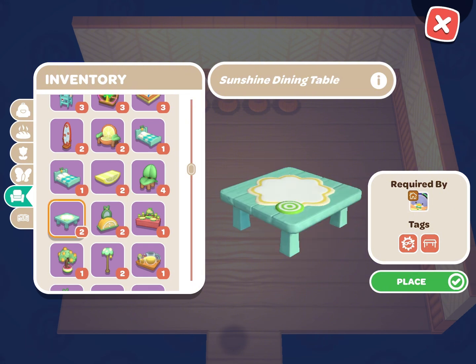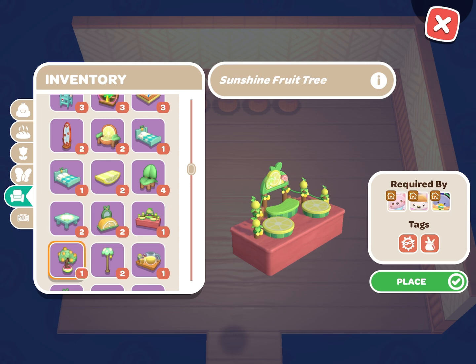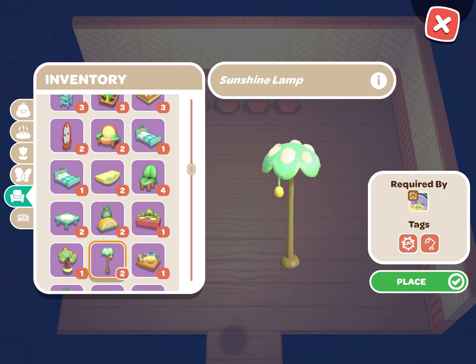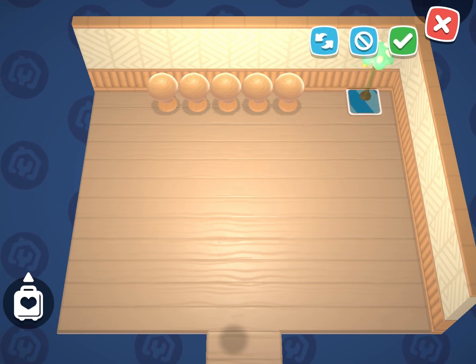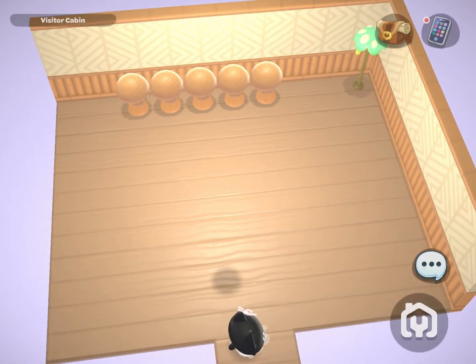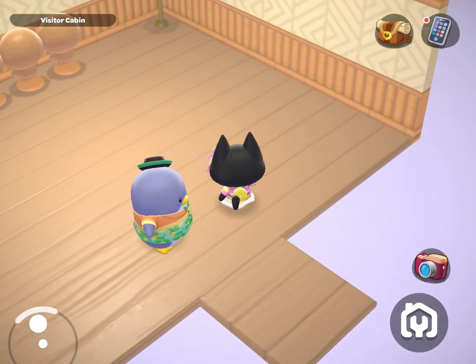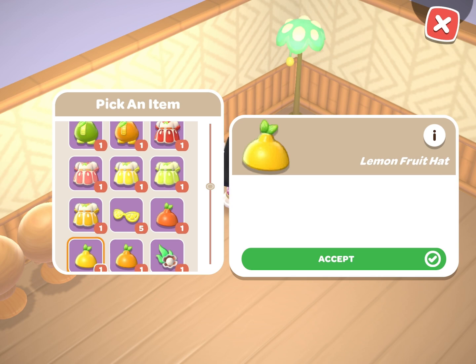The lore behind this furniture is that the sun icon was only ever supposed to represent the sunshine celebration. However, the year that Hello Kitty Island Adventure released, it was actually pushed off a little bit, and so the sunshine celebration was more towards the end of summer.